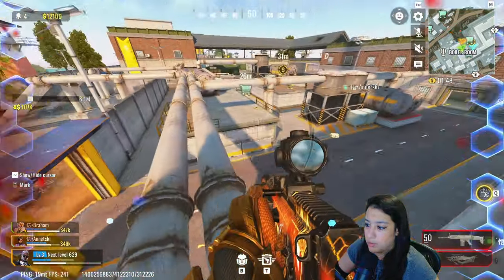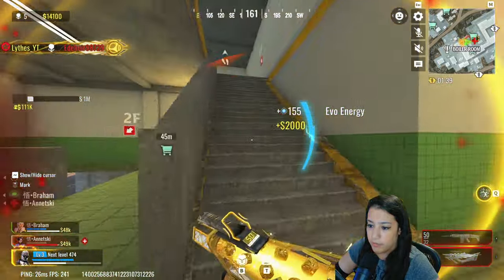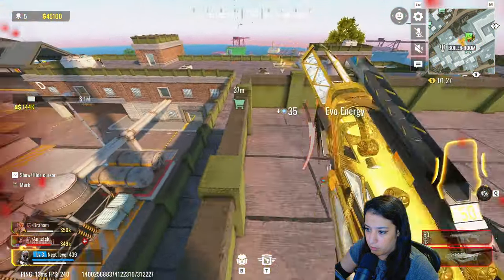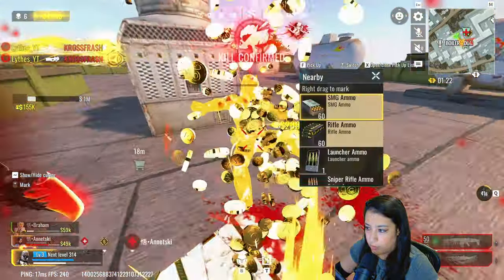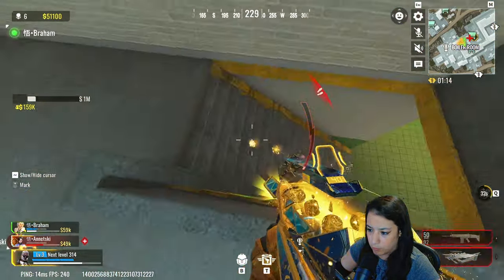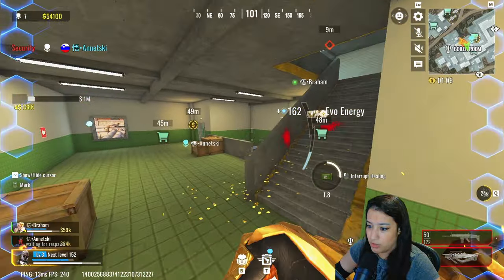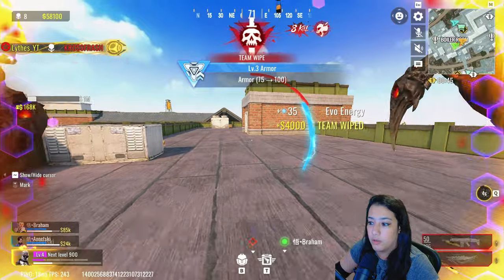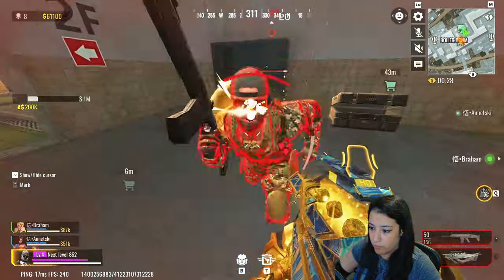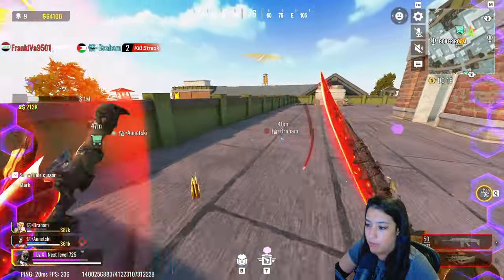Oh my god bro, what is happening? I don't have heals anymore unfortunately. Oh no, he just dropped — there we go. Nice, I need to get a heal. That was a bit potato aim, not gonna lie — it's like my first game of the day, it shows. This guy tried to get his revenge bro. I need heals bro. Oh my god the timing — I needed that medkit a bit later and I could have died. We're good, we're vibing again.